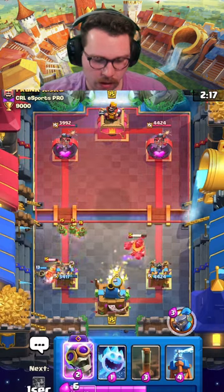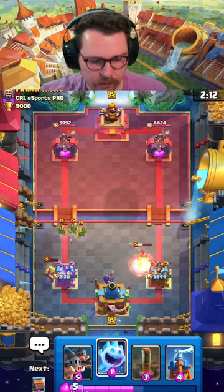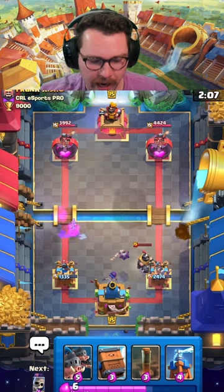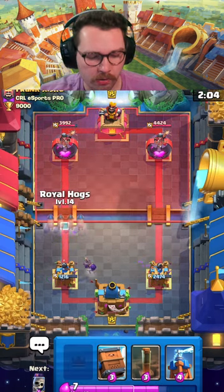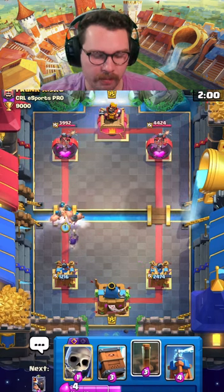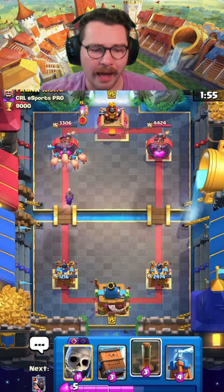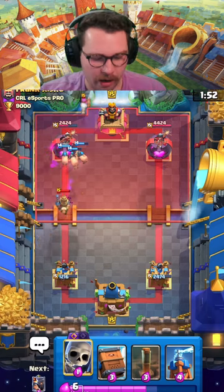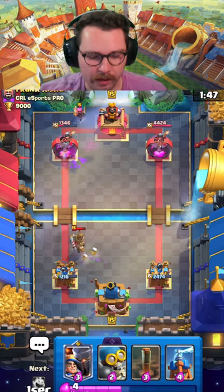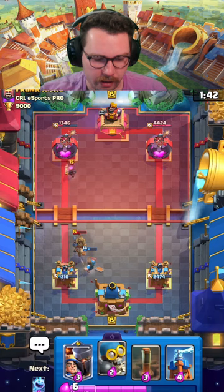That didn't really work unfortunately. Now we're tasked with bringing this game back — and I'm all for it. We're going to go with royal hogs a bit ahead of our berry, mostly because I don't want him to make a mega knight onto everything — I want him to have to pick what he's targeting. We took a lot of damage but they really did spend a lot of elixir. We actually pretty much evened up the damage disadvantage that we had.